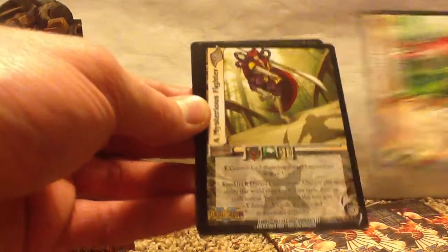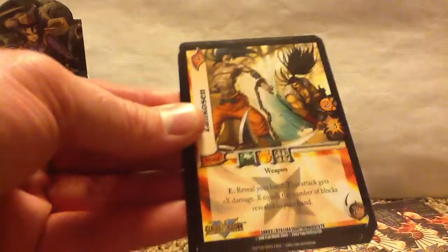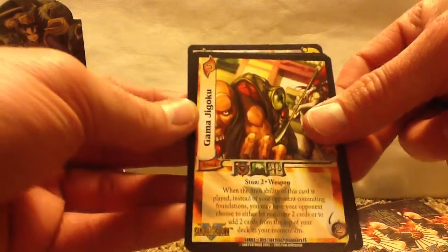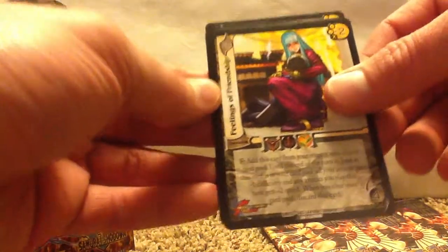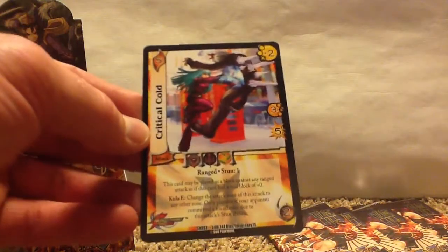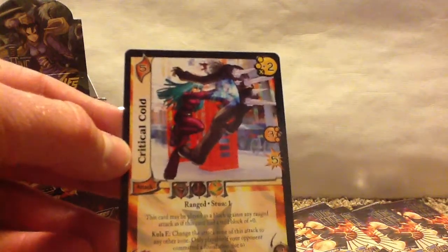Bayonet Lunge, A Mysterious Fighter, Building a Country, Zankosen, Gamma. Like I said, some of these I can't pronounce. Feelings of Friendship, Steel Hammer, and there's that one that I have no idea. And then Critical Cold — really cool with the ice going through the person out of his back. We got four more to do here.